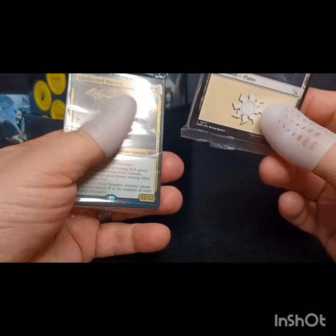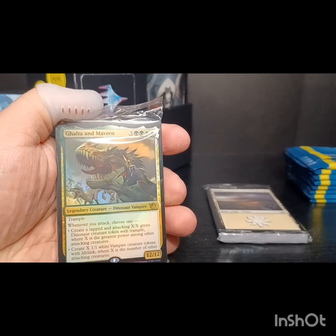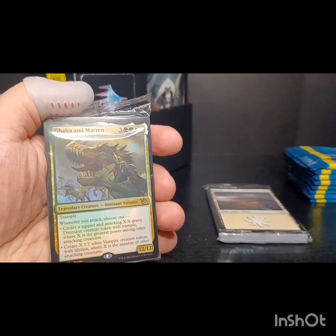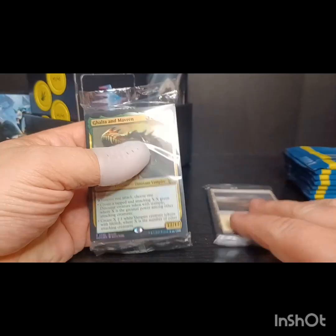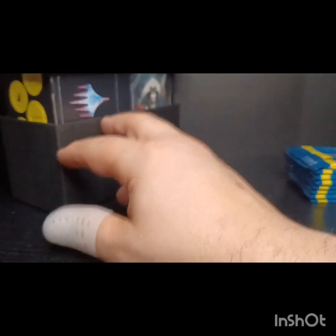Look at this - we got our basic land pack, we've got alternate art Kalta and Marvin. I'm not going to go ahead and open those right now - we've seen what they are, let's go ahead and put those off to the side.